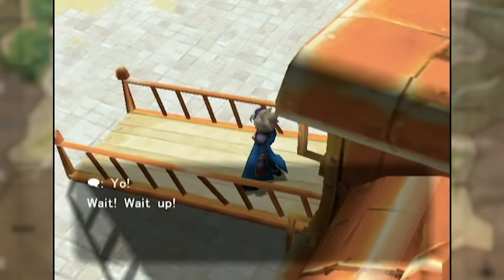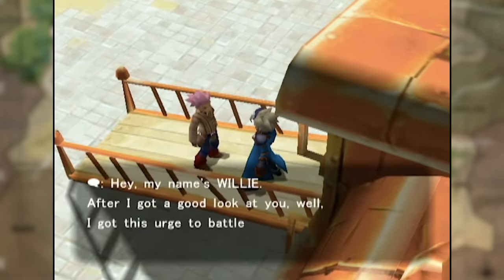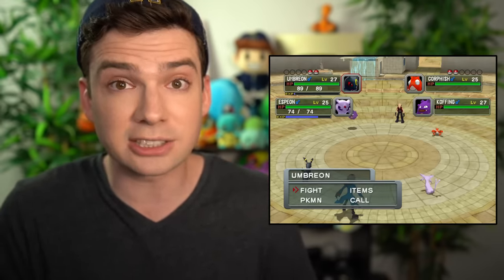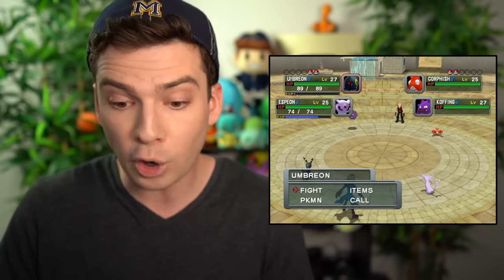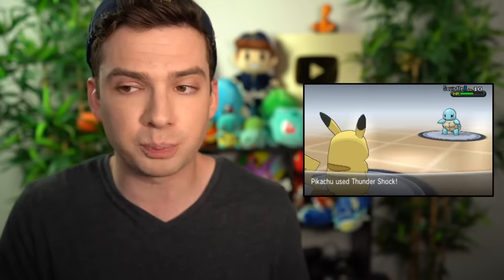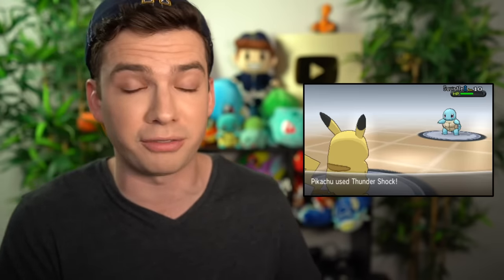Wes moves on and leaves, when suddenly a pink-haired fellow named Willy challenges Wes to a battle. The battle begins with some truly excellent music — the music in this game is top notch — and it is a double battle. Every single battle in Pokemon Colosseum's story mode is a double battle, and that's actually reason number one why I consider it to be the most difficult Pokemon game.